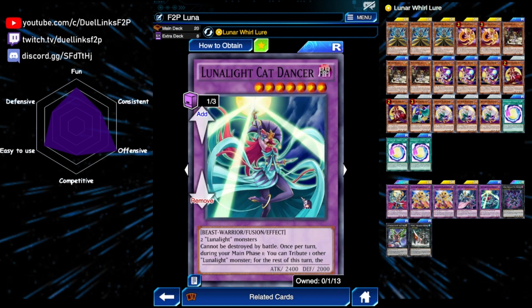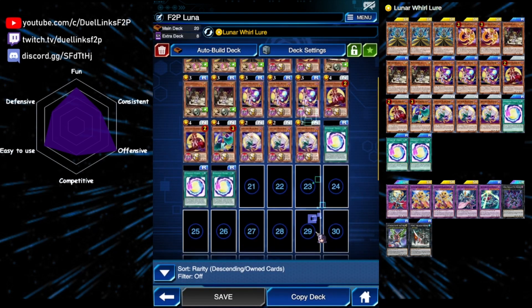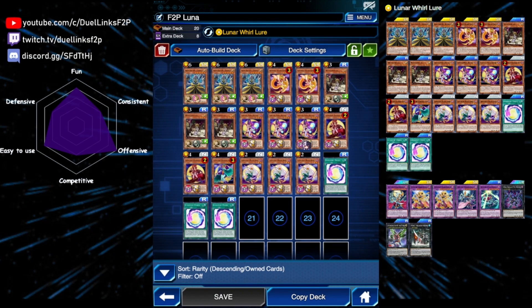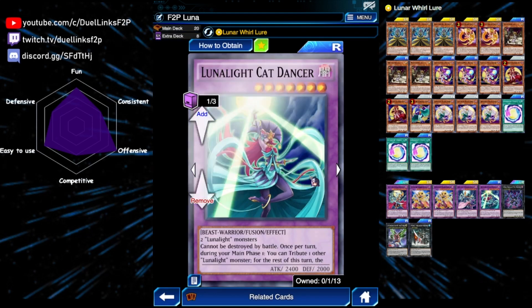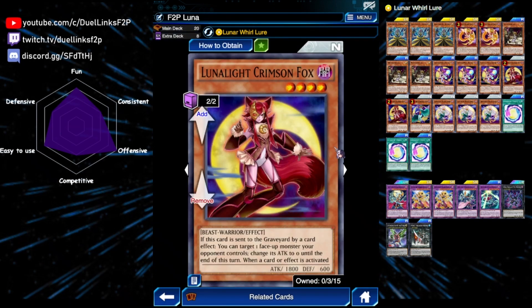Our second way to OTK is using Cat Dancer — the old method Lunar Light decks used. It relies on having two Lunar Light monsters and cannot be destroyed by battle. Once per turn during your main phase you can tribute one other Lunar Light monster and then it can attack every monster twice. If we use Crimson Fox from our deck as material, we can reduce one opponent's monster attack to zero, attack it twice for 5000 battle damage — enough for lethal. Also, if your opponent tries to target Cat Dancer, you can still negate that target effect using Crimson Fox.